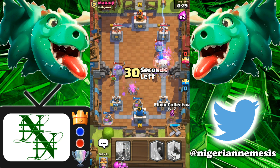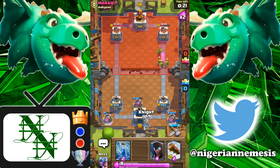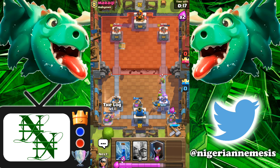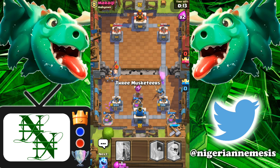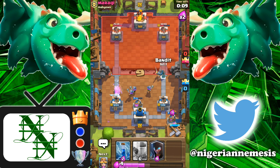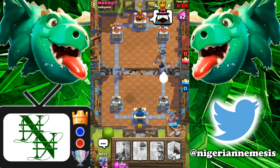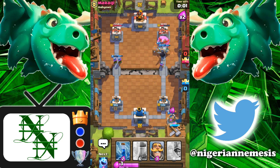Those Musketeers will still play solid defense. The Bandit's going to get a charge off onto that right tower. A lone Musketeer at 1 HP gets two shots off and drops his right tower to 1,048 HP. We are looking really good. I've got my Log for that Barrel — we're not going to let that do any damage. 3 Musketeers going down in the center to stop that Hog Rider without it getting a swing off. Now on the right side we've got the Knight, Bandit, Night Witch, and Musketeer all going toward the tower. We're going to pre-Log and that should be game.